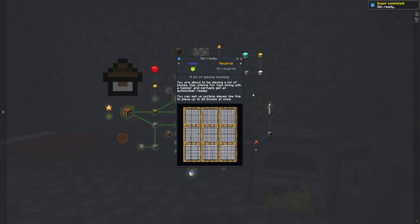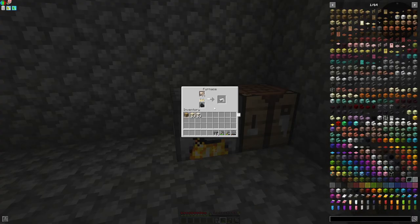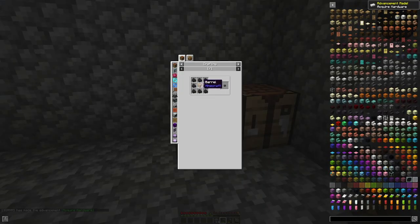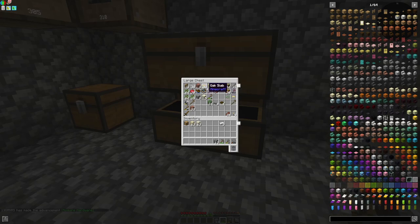I already took care of that dink. It drops a lot of annoying pebbles — you can store over a thousand of them in the dink. How do you make a dink? I haven't used a dink before. It's a barrel surrounded by coal. It's actually simple.